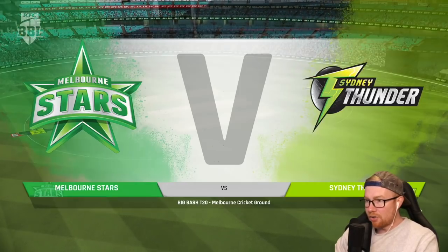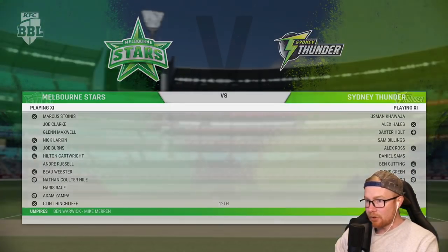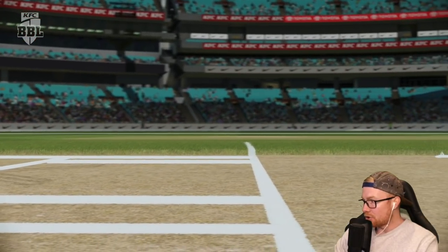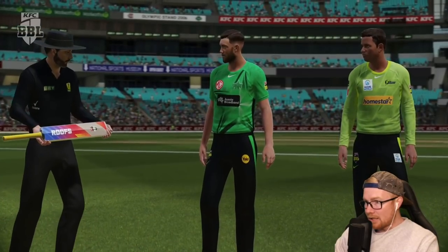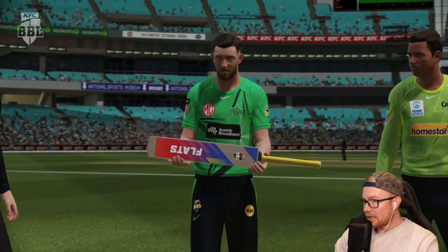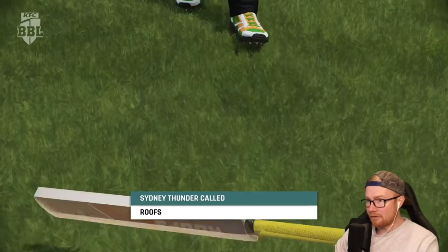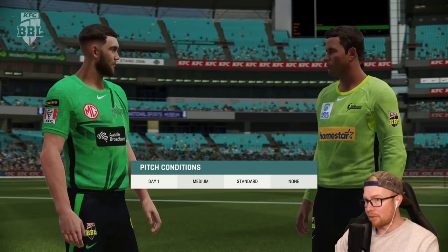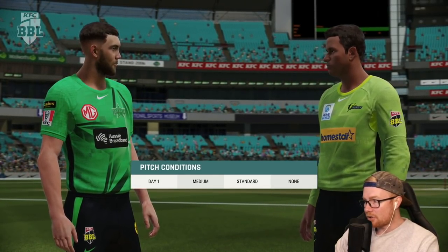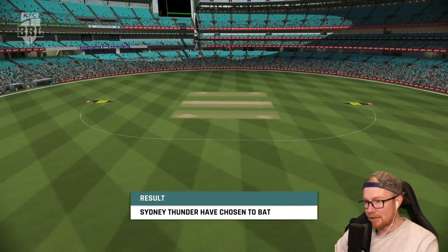Right, here we go — patch 009 on the PS5. The teams we've already gone through. I'm fairly hopeful that the bat flip is in this one, and it is! Here we go — cheeky little bat flip. The Thunder have called roofs. Good tossing there from Maxi. Thunder have called correctly — medium standard pitch. The Thunder have chosen to bat first, and I don't actually mind that because I do prefer chasing.